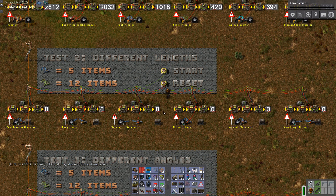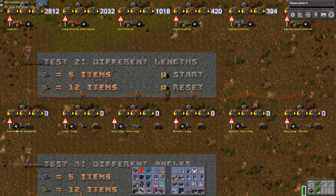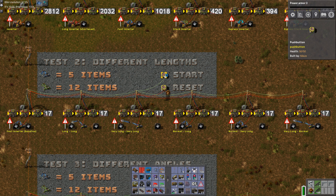Let's have a look at different lengths to see if that makes a difference. What you're seeing here are different sorts of lengths: fast inserter baseline, short to short, long to long, very long to very long, normal to long, normal to very long, and very long to normal. Let's have a go at this example and see how it turns out.